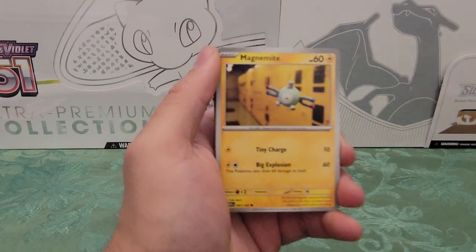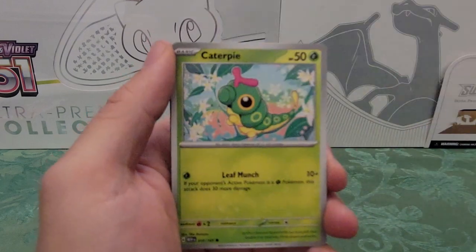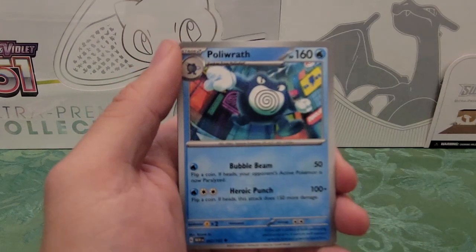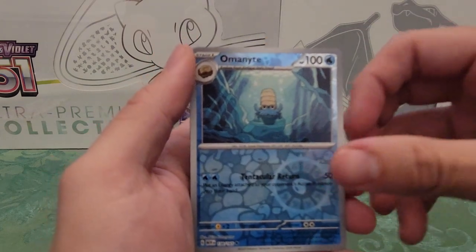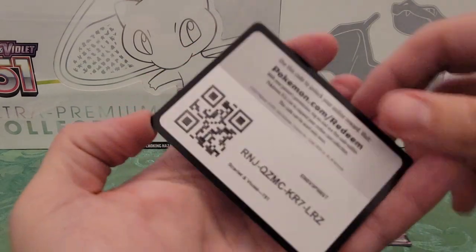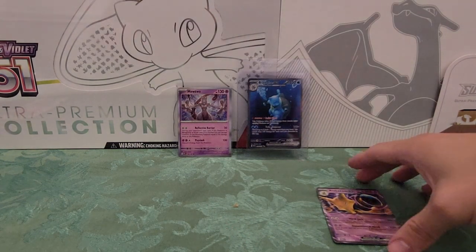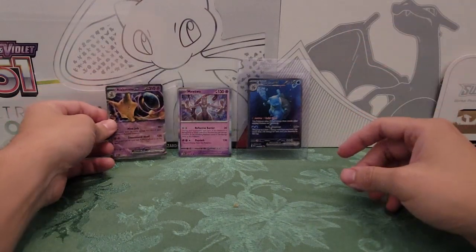Pack eight: Vulpix, Magnemite, Eevee, Caterpie, Wartortle, Hypno, Poliwrath, Machop reverse, Omanyte reverse — Alakazam EX! I'll put that one in a sleeve. Energy and a code card. That one's definitely going in the collection — I definitely don't have this one in my binder yet. Got two nice psychic cards right there. I like it.